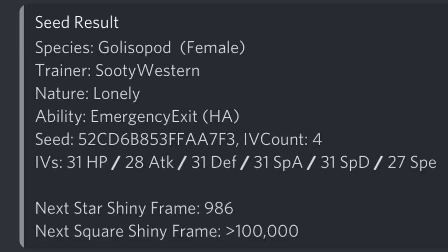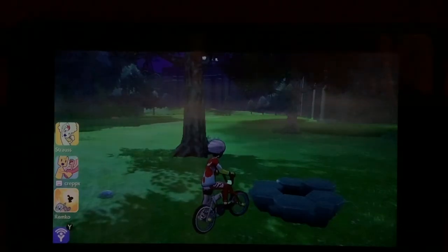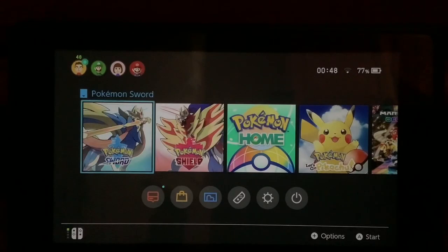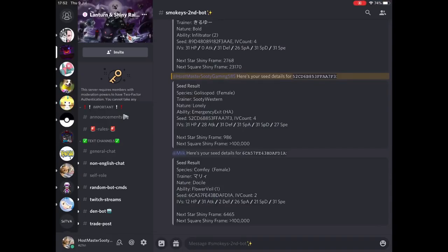And yes, it looks like we got a good one — 986, not bad for a Star Shiny. Then what you're going to want to do is close your game and reload. And if you did everything right, you should be back with the same purple beam that you were running with earlier. Loading the game — and nice, we did it.